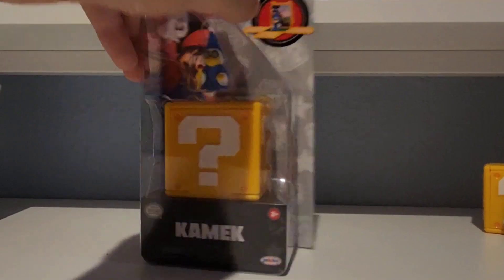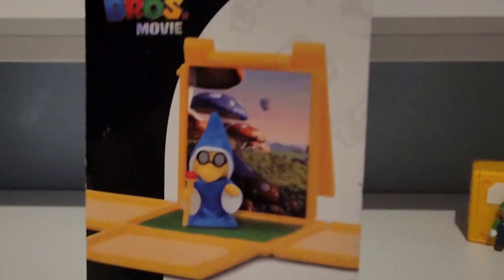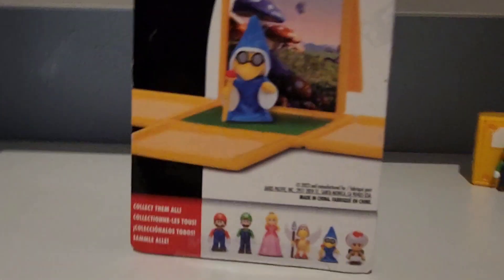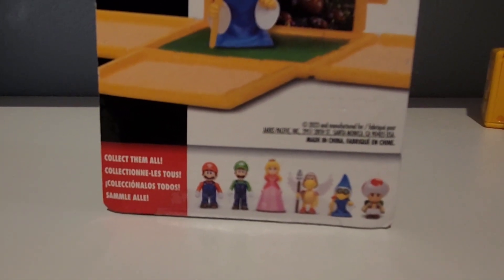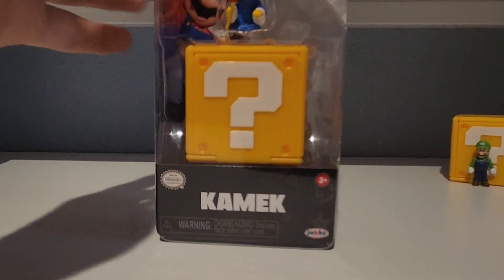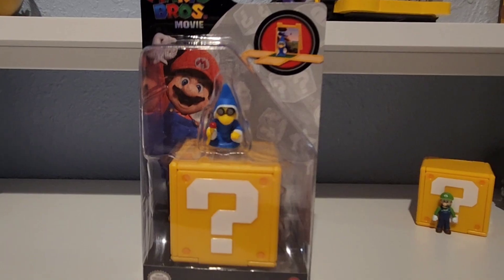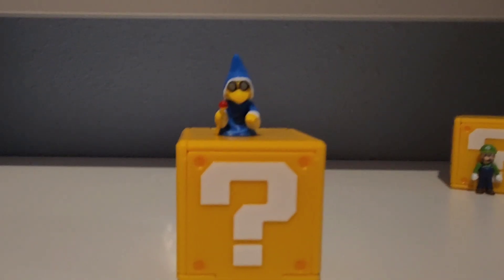We're going to see what Kamek's environment is going to be from the Mario movie. Flip it to the back and we see that it's the Mushroom Kingdom. The other characters to collect besides Luigi and Kamek are Mario, Peach, the Koopa General, and Toad — collect them all! This is all from back in 2023 when the Mario movie released.